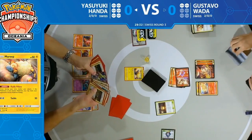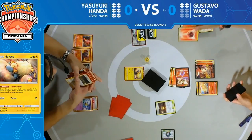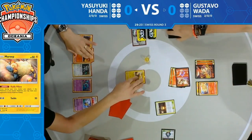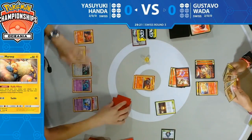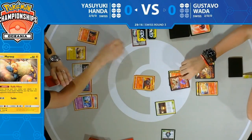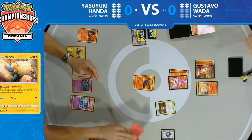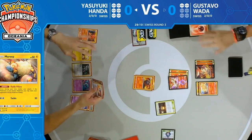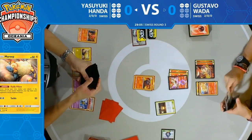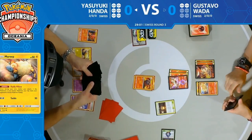It looks like he's going to use Nine Temptations, bringing up the Magcargo with two fire energy. That has three retreat cost, so Air Balloon won't be enough — he's going to have to find Air Balloon in combination with another energy. Now Yasuyuki's turn to count Gustavo's deck, thinking what he needs to do to achieve the win — quite a few cards in there, not enough for a Magcargo GX to seal it this turn.